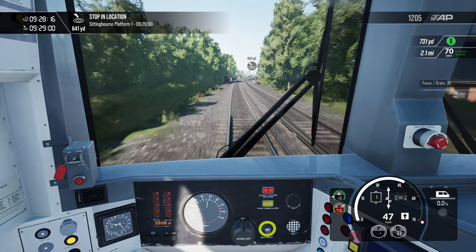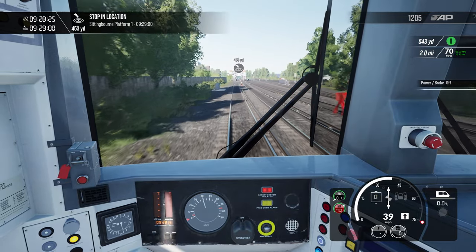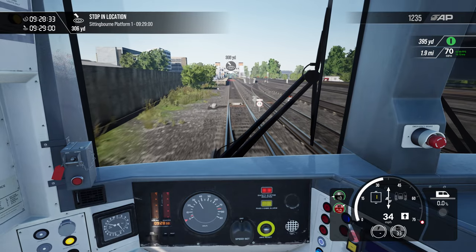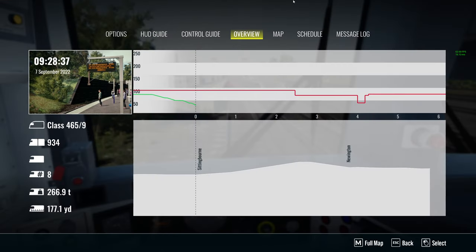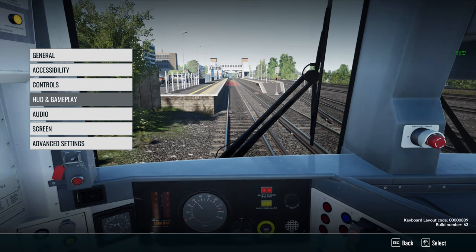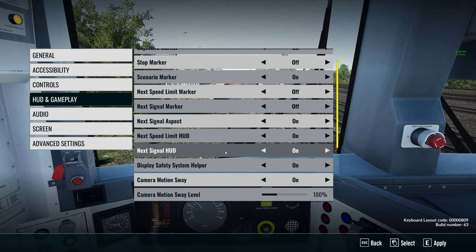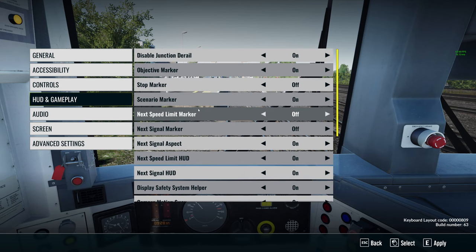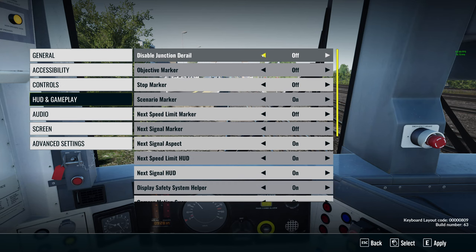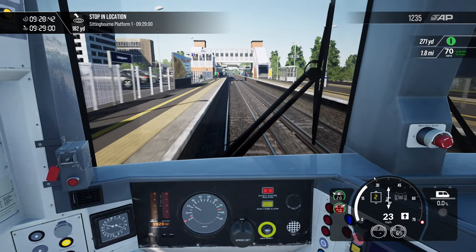This is a lot more of a relaxing drive than some of the London stuff. Have you seen London, particularly Thameslink? They run such a tight timetable, the speed those 700s come into some of those stations is absolutely mental. Oh, those red boxes on the floor — I'd forgotten about them. Right, map, options, settings. Hood and gameplay — stop marker off. Next signal... I think that's it, objective marker off. Disabled junction derail — no, why would I want that? There we go, splendid. I don't want to be told where to stop — I'm an eight car, I can follow the signs.